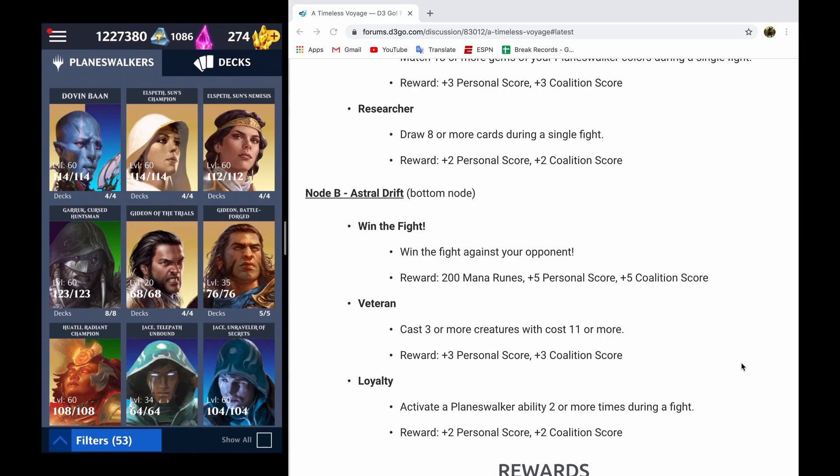Hey, it's me, Nalthazar, and welcome to another Magic the Gathering Puzzle Quest video. In this one, I'm going to be making my Achieving Perfection for the bottom node of A Timeless Voyage. A Timeless Voyage is a new event introduced into Magic the Puzzle Quest with M21, and this is going to be for that bottom node, the Astral Drift node.